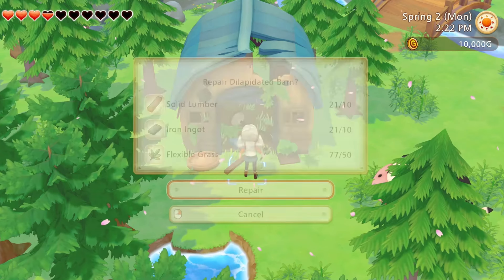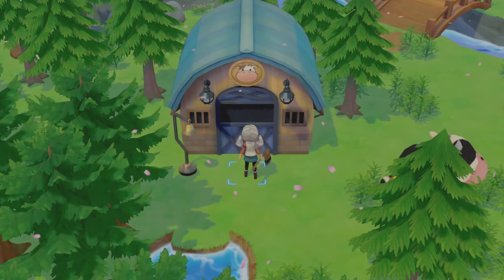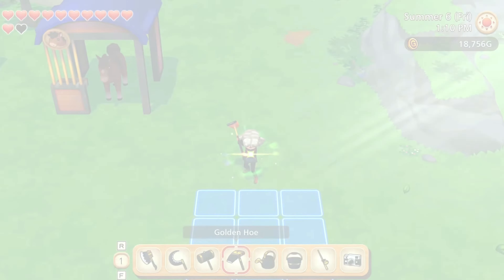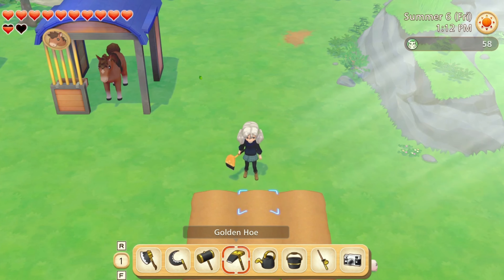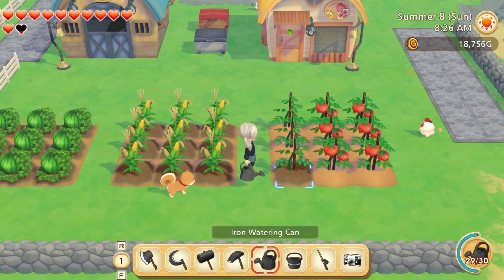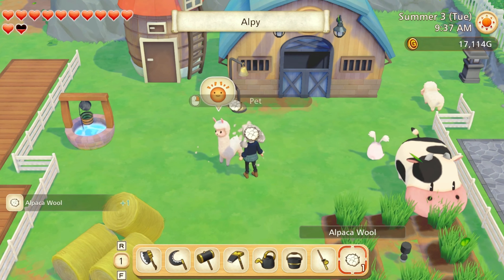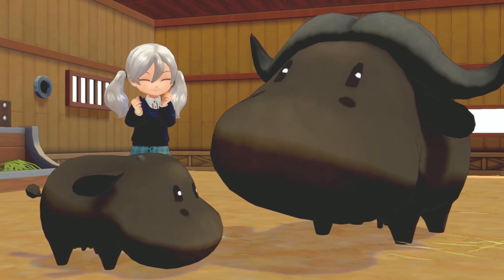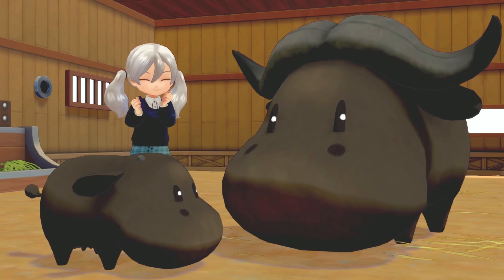Our sixth and final game for this week is Story of Seasons: Pioneers of Olive Town, originally released September 15th, 2021 on Steam. Welcome to Olive Town, a peaceful community established by your trailblazing grandfather and his friends. Now that you've taken on his farm, it's your job to carry on his legacy — plant crops, raise animals, build relationships, and get to know the residents of your new home.